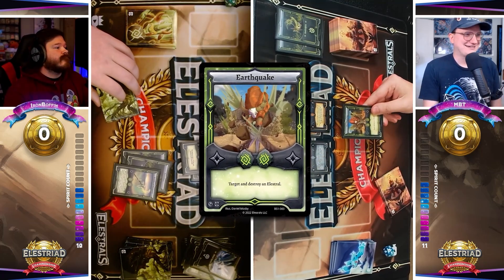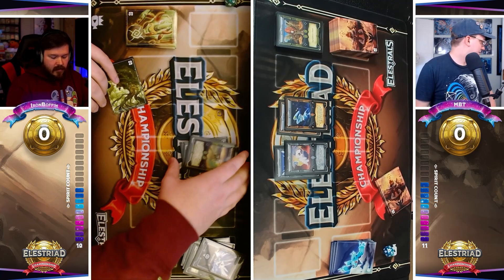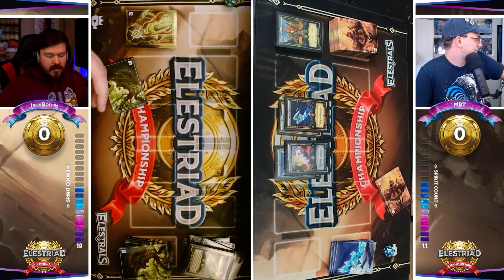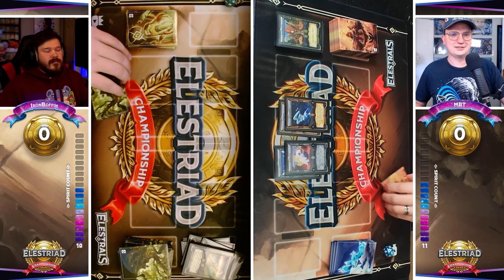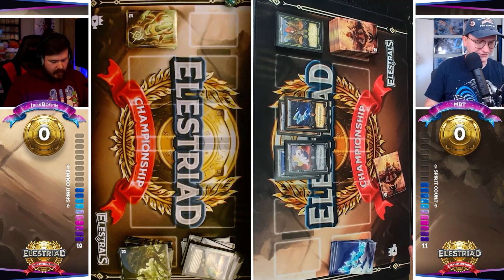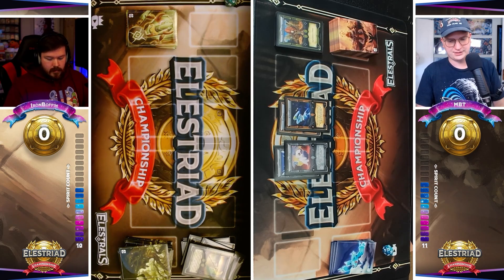But MBT responds with Earthquake very swiftly here. This is pretty rough for Boffin because he's going to lose his Scythe to removal again. When I was designing Elestrals, one of the things I reflected on is that a lot of our runes have kind of exception carve-outs. So Tsunami, for example, doesn't work against Water Elestrals. Sorrelit can change position of Elestrals, but not Wind Elestrals. So there are some nuances there.